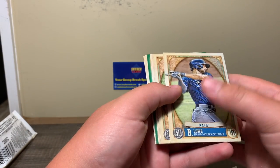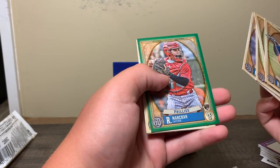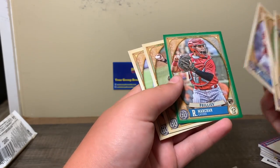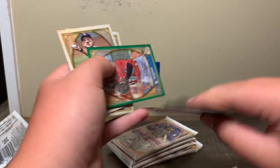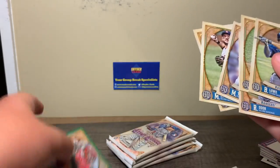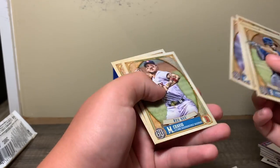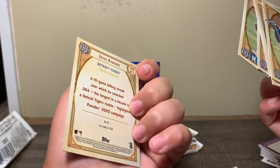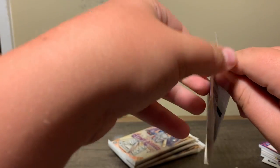We haven't gotten anything great yet, hopefully something numbered. Green Rookie — Raphael Marchand. That's not too bad. And Isaac Parides — never heard of that guy. I think that was three packs so far.